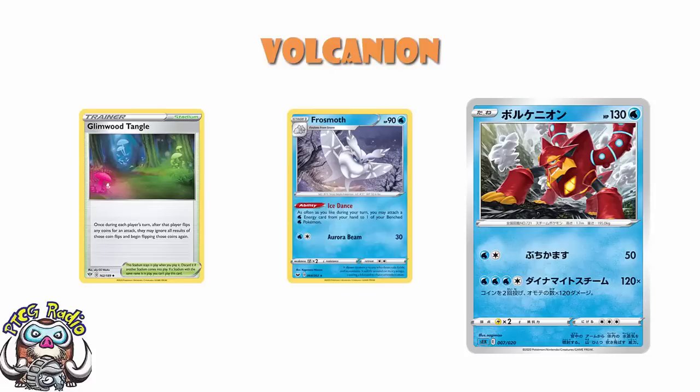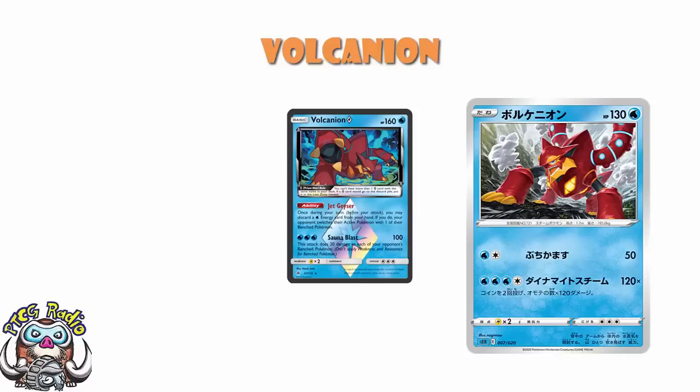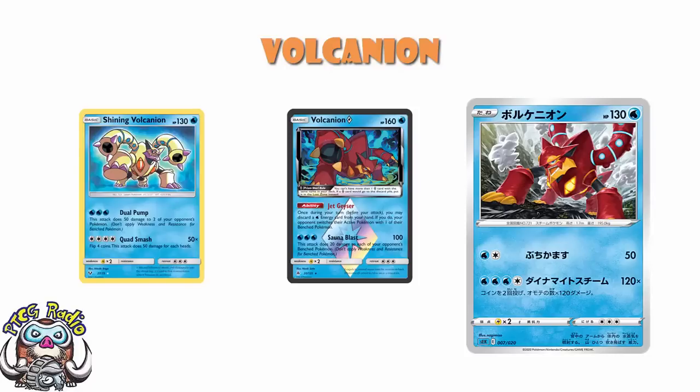It is quite interesting to point out that this is the first regular water Vulcanion we've ever had. We did have Vulcanion Prism Star as a water Pokémon, but that was a Prism Star Pokémon. And we did get Shining Vulcanion in Shining Legends as a water Pokémon — but that was Shining Vulcanion, not Vulcanion. In terms of just ordinary, everyday, run-of-the-mill Vulcanion, this is actually the very first one we've ever had.